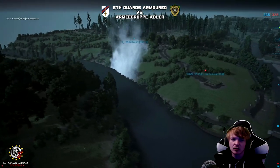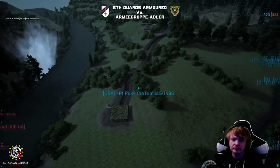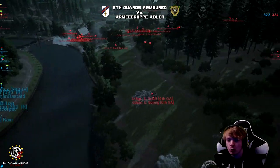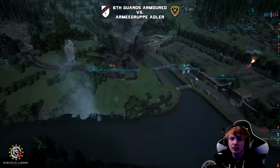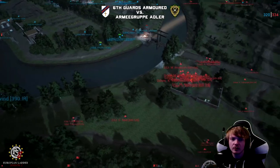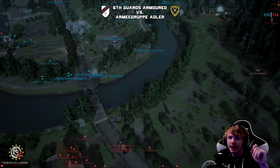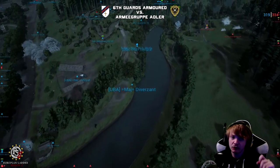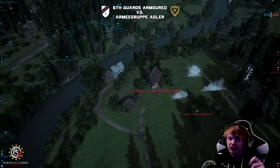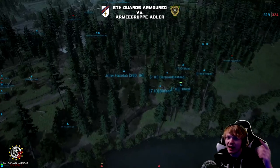They have cleared out the infantry and the sniper. A Stuka is going in now — you can actually see Armour Group Adler smoked the P3. A Stuka going out on the sniper that was holding the hill. I love how Armour Group Adler have actually used smokes as an offensive weapon — they've used them to blind 6GA so they can push forward and also blind the 6GA offensive. Great use of smoke through both personal infantry smokes and commander asset smokes.